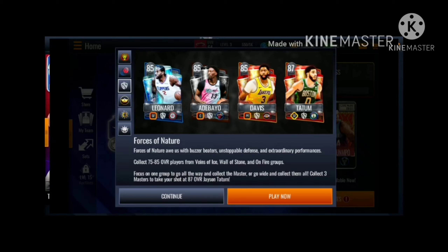I'm talking so fast because there's plenty of content right now, so I'm just gonna summarize it. You can see a Forces of Nature set - there's an 85 Kawhi, 85 Bam, 85 Davis, 87 Tatum. Tatum is a bit higher overall than them, which is kind of surprising. These players are gonna have nice buzzer beaters, and the card art is insane.